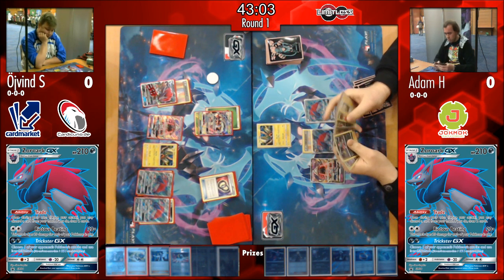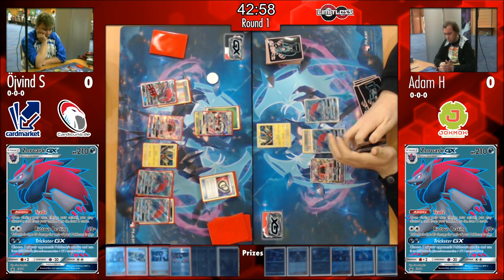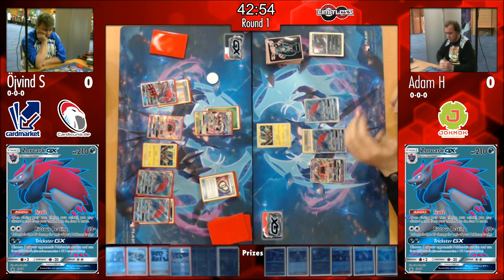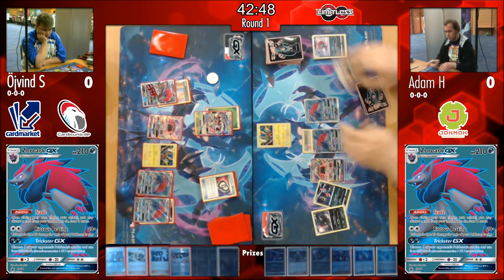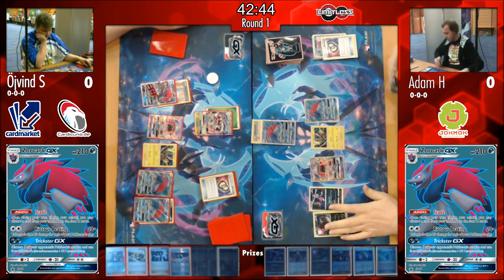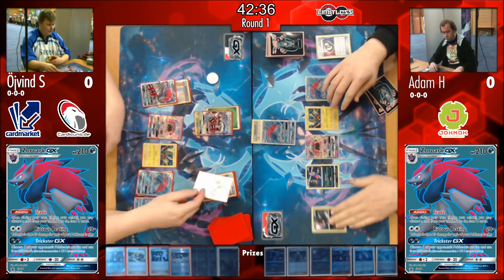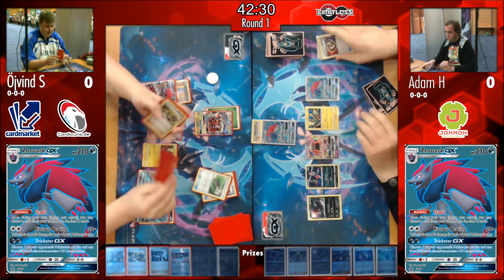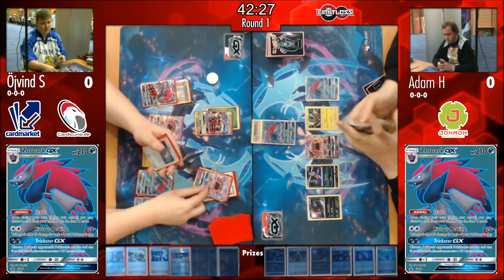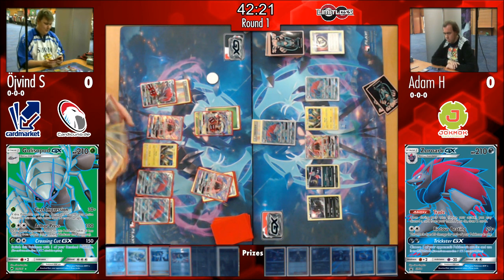Looking at Adam's list — two Sneasel and two Weavile. He's already lost one Sneasel and discarded the Weavile off Trade, so setting one up soon could be difficult. However, he has Puzzles of Time to get the Sneasel back. He puts two Sneasel on the bench hoping to draw into Weavile next turn, and he really needs Øyvind not to have Guzma to knock out that Sneasel again.